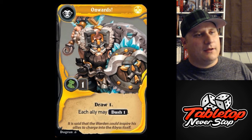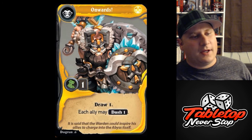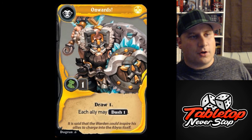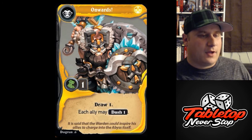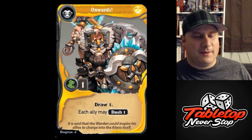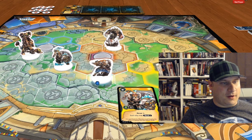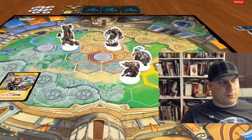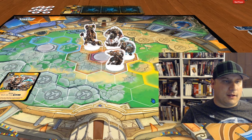Here we have Onwards. It is a yellow core, movement of one, draw of one — which is voluntary. So if you like your hand, you might not actually want to draw a card, because you have to discard your hand at the end of your turn. If you pick up something you can't use now but it will be good later, it could potentially be bad. Draw is voluntary, so only do it if you need it. And then each ally may dash one. So effectively on a three champion team, everyone's going to get one move. Considering how objectives work in this game, that can actually be extremely powerful. It's a good opener that allows you to get everyone up and into the action. It's also pretty good if you want to get everyone moved on to one objective quickly, and the draw is always nice too.